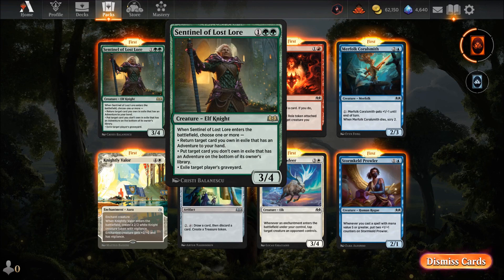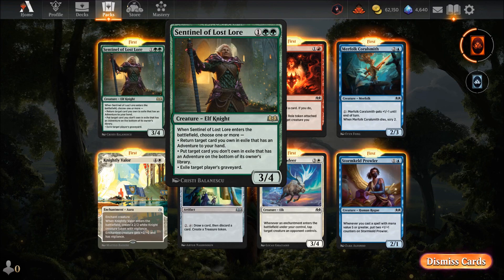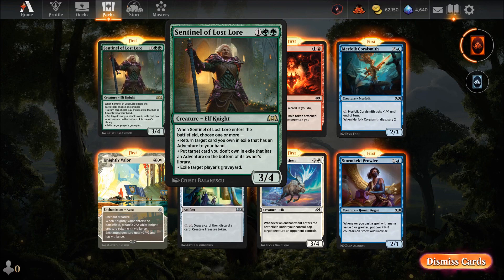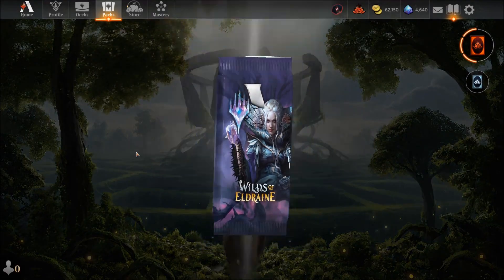Sentinel of Lost Lore — three mana for a four-three. When it enters the battlefield, choose one or more: return a target card from exile with an adventure to your hand, put a target card you don't own with an adventure to the bottom of its owner's library, or exile target player's graveyard. Exiling someone's graveyard stops graveyard recursion. Free mana for a three-four — that's a solid, powerful creature.